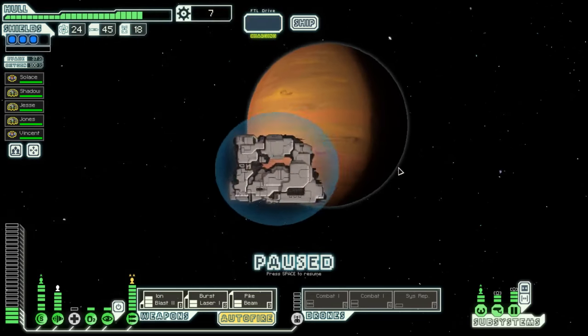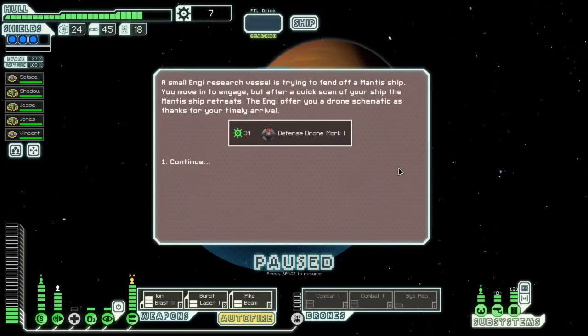I think we're coming up on the big boss fight, and I'm kind of freaked out about that. Defense drone mark one. Small NG research vessel is trying to fend off a Mantis ship. You move into range, but after a quick scan of your ship, the Mantis retreats. NG offers you a schematic and some sweet, sweet scrap.